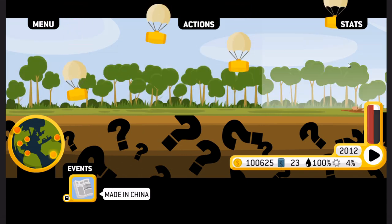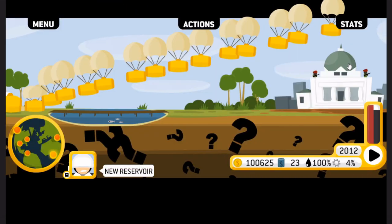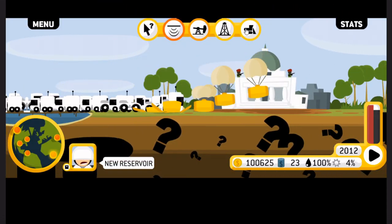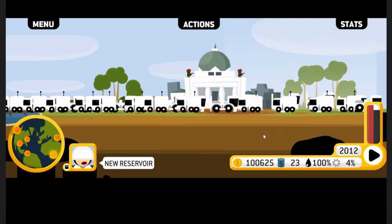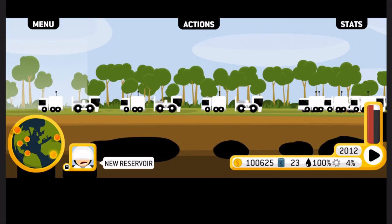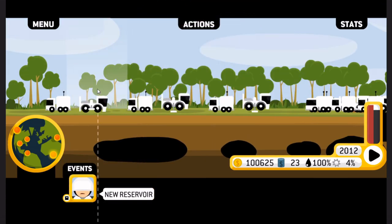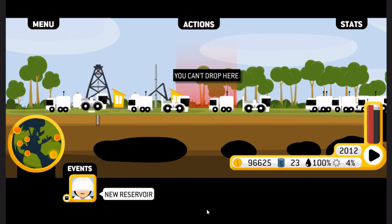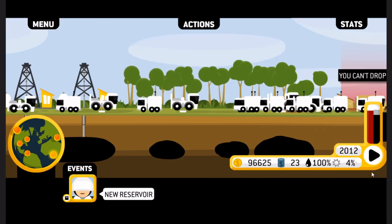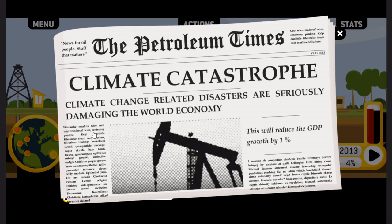We need to meet this demand — so I'm sorry, Nigeria, I had to do it to them. Let's keep on going here. We've got reserves there, there, there, and there. Let's start slapping down these drills. We're keeping a handle on it. Climate catastrophe — climate change-related disasters are seriously damaging the world economy. This will reduce GDP growth by 1%.